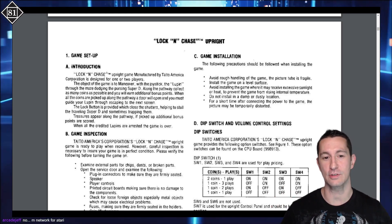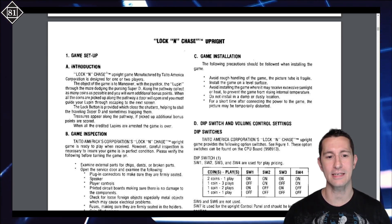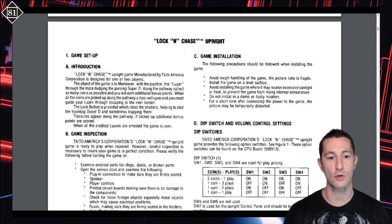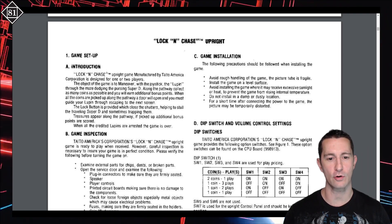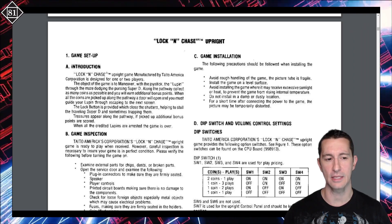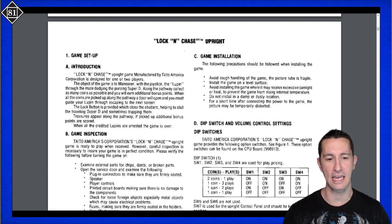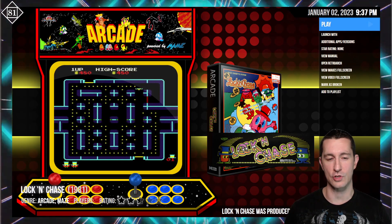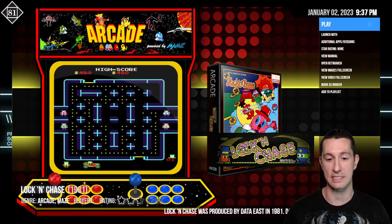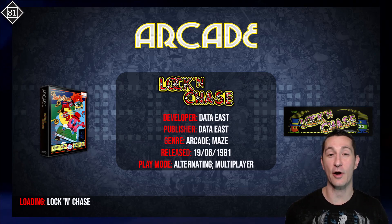So maybe it's not the official Lupin the Third. Object of the game is to maneuver with a joystick, dodging and pursuing Super D along the pathway, collecting as many coins as possible and earning additional bonus points. When all coins are picked up, a door will open and you must guide your Lupin through escaping to the next screen. The lock button closes shutters, helping to stall Super D and sometimes trapping them. Treasures appear along the pathway — if picked up, additional bonus points are scored. This is June 19th, 1981, and we're playing Lock and Chase in the arcades by Data East.